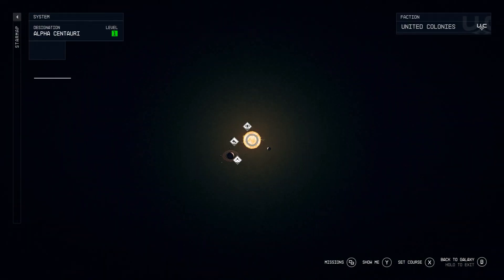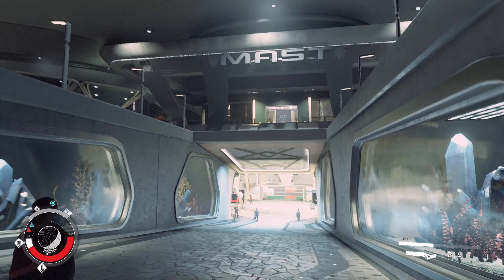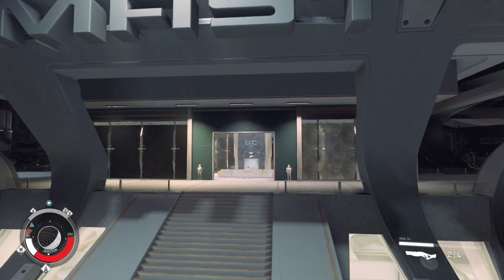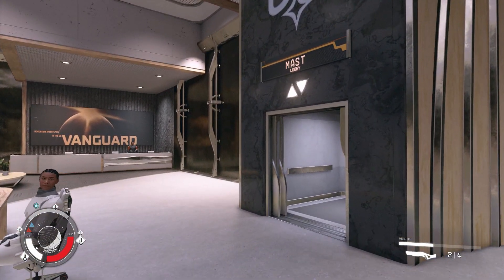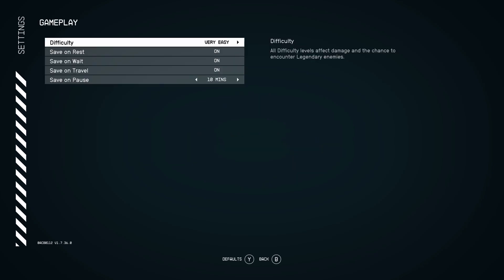For the first farm, the first step is to head to New Atlantis, which is on Jemisin. Specifically, we're heading to the Mast District. Once at the Mast District, go to the main UC building. Head inside here, and just before we enter the lift, set the game to very hard. This makes all the weapons that are about to spawn have a higher chance of being rare or legendary.